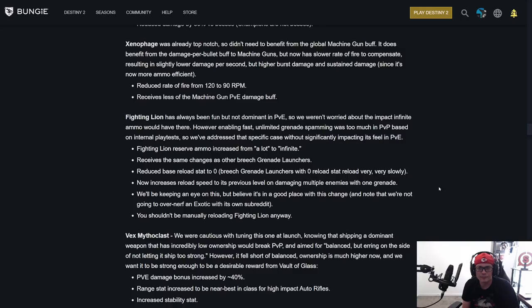Fighting Lion reserve ammo increased to infinite. Receives the same changes as other breach grenade launchers. Reduced base reload stat to zero — breach grenade launchers with zero reload stat reload very, very slowly. Now increases reload speed to its previous level on damaging multiple enemies with one grenade. They're not going to over-nerf an exotic with its own subreddit. You shouldn't be manually reloading Fighting Lion anyway.